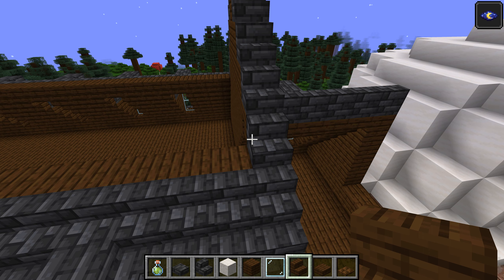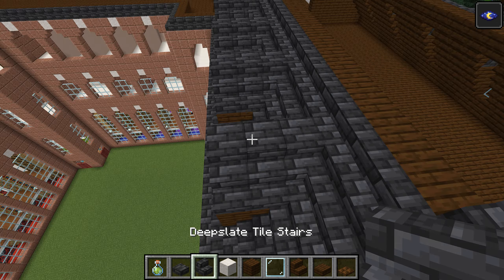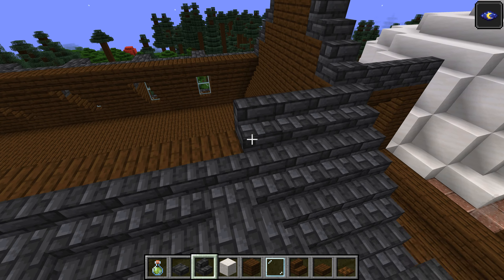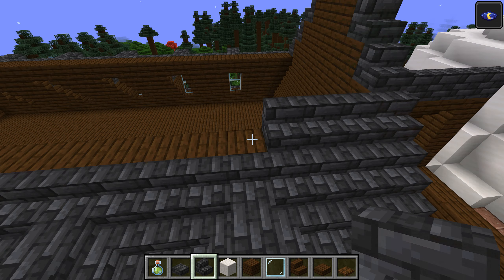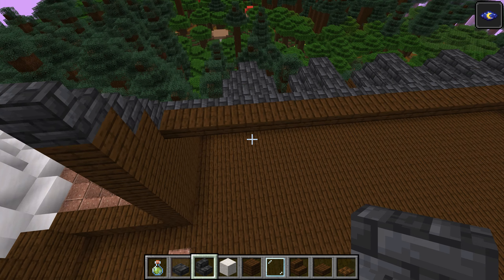We're simply raising it up like this until we can close off the roof, and that will complete one of these four structures. Then we have to find a way to connect them. Let's finish off here.